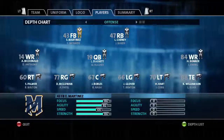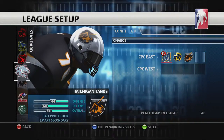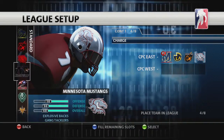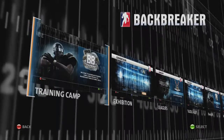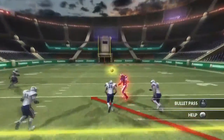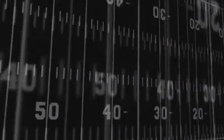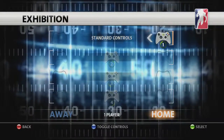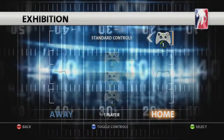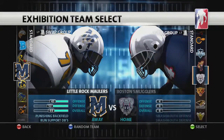Backbreaker is packed with multiple game modes. Some let you jump straight into the action, whilst others will see you build and develop teams throughout deep and customizable leagues. If you're new to the game or want to hone your on-the-field football skills, Training Camp lets you explore and practice drills ranging from running the ball and passing, to defense and special teams. If you know what you're doing, jump straight into an Exhibition game. You can choose to play single-player or split-screen multiplayer and pick from the 60 default teams or one of your custom creations.